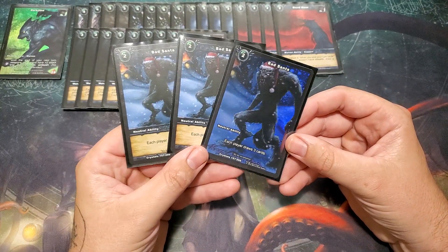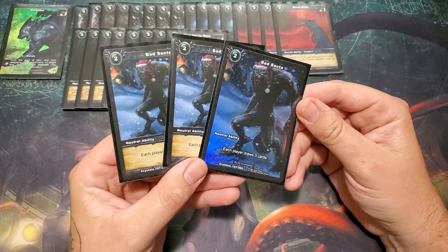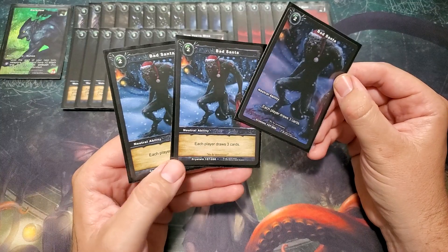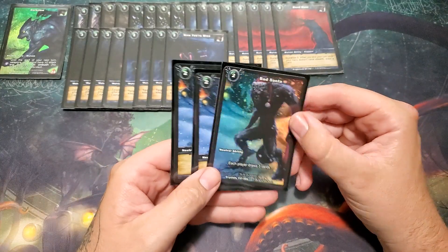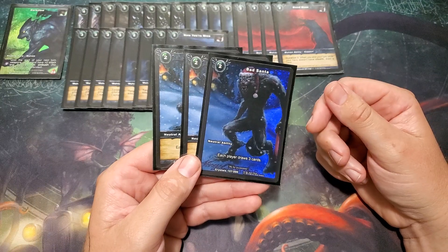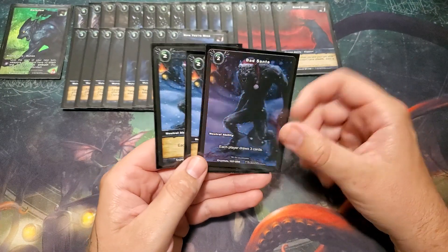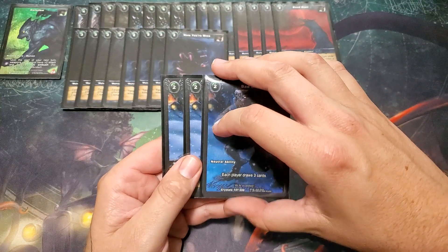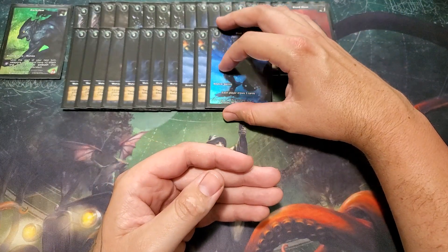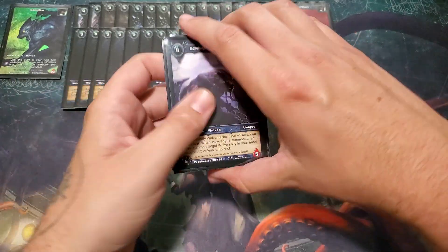Finishing things off, we have more card draw with Bad Santa — it even says Merry Christmas on the card. It's a cool full-art, kind of a rarer card, though not as rare as Jeweler's Dream. It's a neutral ability so anyone can play it. It says each player draws three cards. It sucks that you're giving your opponent card draw, but at the end of the day you don't really care because you're just going to be beating the crap out of them with Dark Claw anyway.